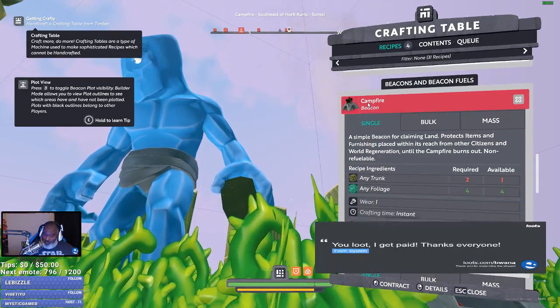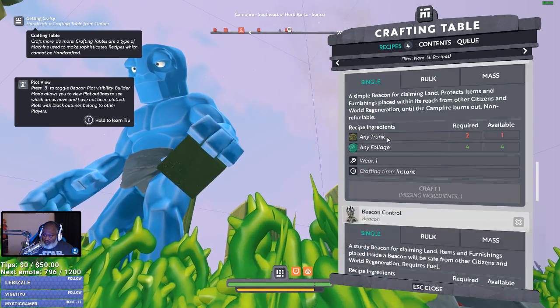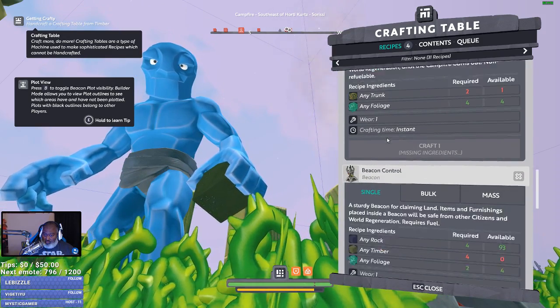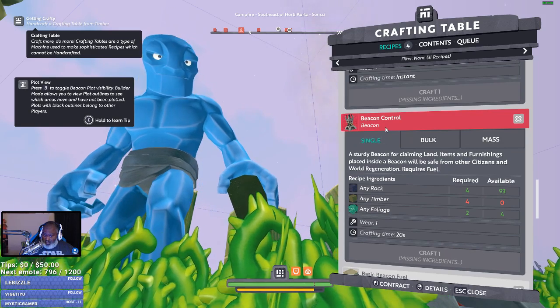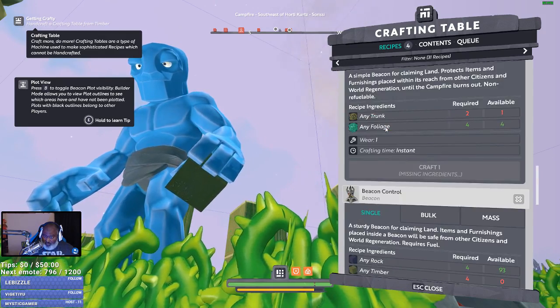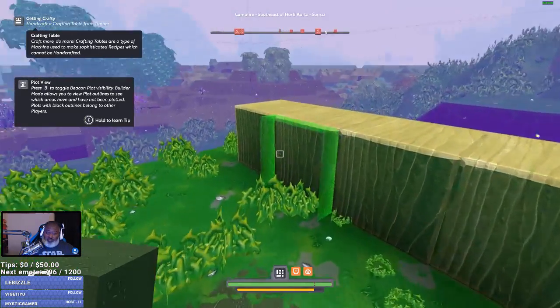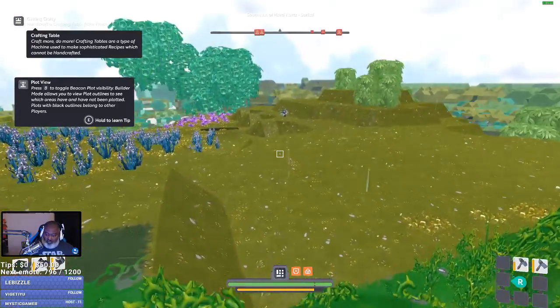But I don't understand — what's the difference between a campfire and a beacon control? They seem like they do the same thing. Maybe this one lasts longer, maybe it has more range. The campfire — maybe it's temporary. Somebody said it was temporary. Let's go get four timber, place one, and see what happens. That'll answer that question.